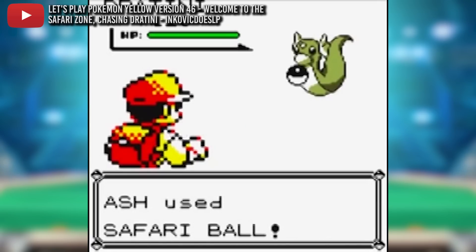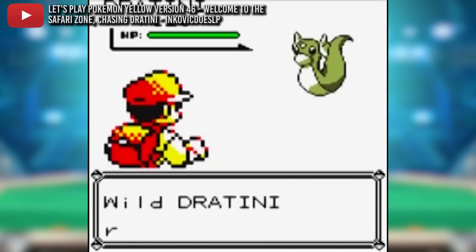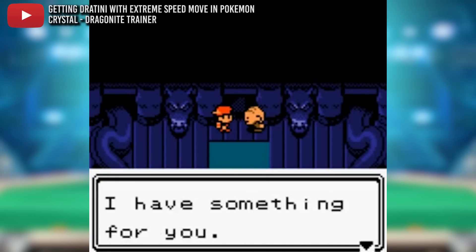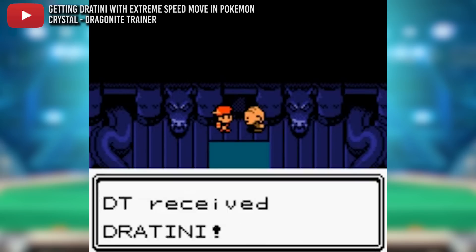And this was only an option in Red and Blue. For some reason in Yellow it was the safari zone or bust. Those who played Pokémon Crystal will also fondly remember the Extreme Speed Dratini they received at the Dragon's Den, which made an already rare Pokémon feel even more special.